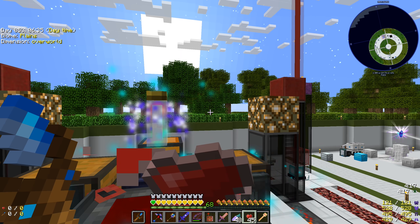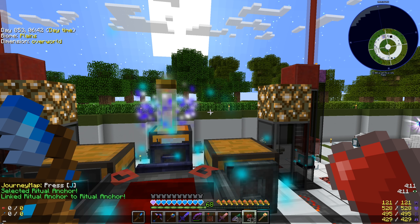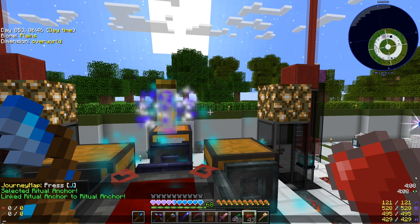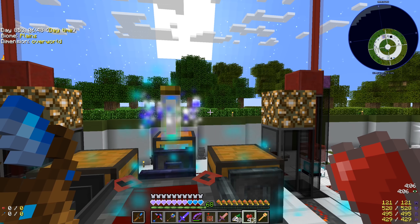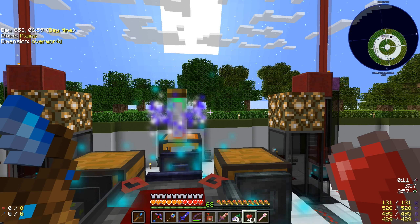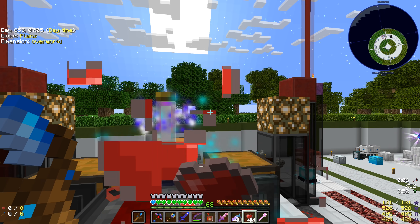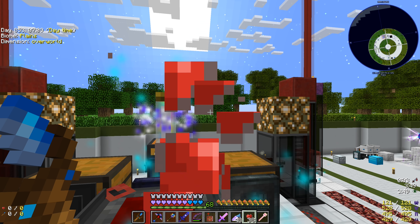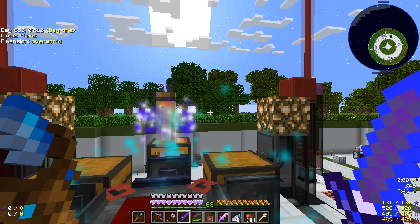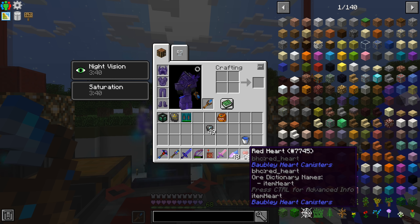When you eat a red heart it fills up your HP quite a lot, and because of that Astral Sorcery ritual thing we have, it gets rid of the weakness - soul fray - as we recover health. It seems to go away as we eat these hearts very frequently. If I do it infrequently I keep that soul fray all the way to max health. Eating the hearts is great but we eat them pretty slowly; if we could recover health super fast I could keep this going a lot faster.